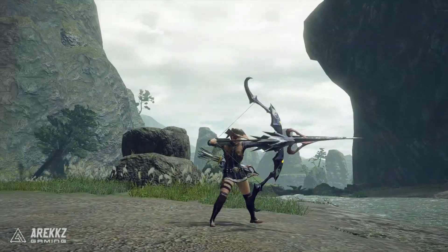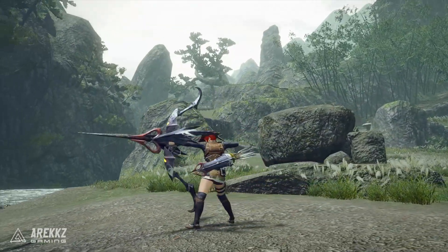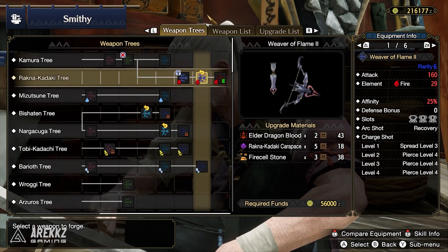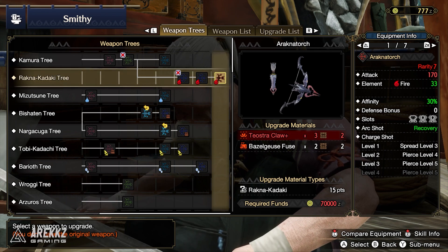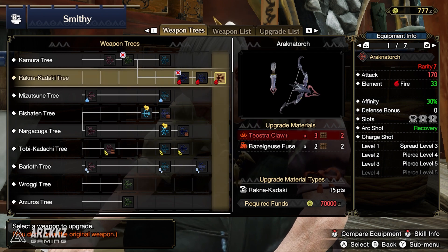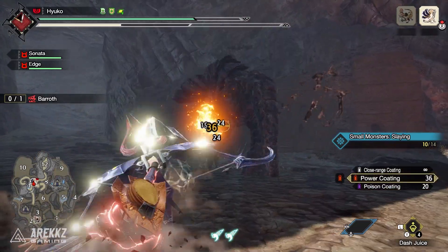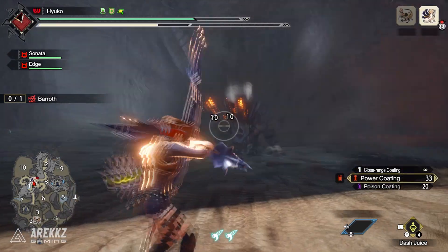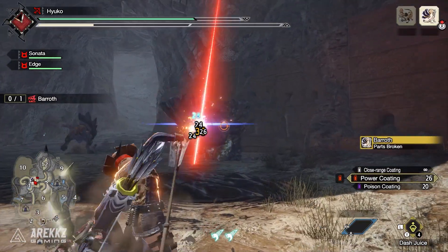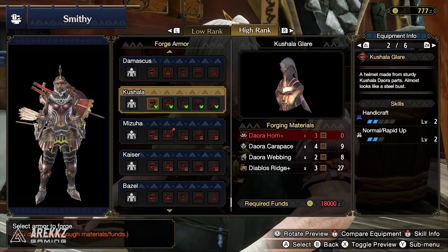Item five is the Rachna Kadaki Bow — not a new item, it's been in the game since launch, but as of the update it now has an upgrade to rarity 7. The upgraded version now has Pierce level 4, Pierce level 5, and level 5 shots, improving on the original. Since Pierce is now available as a decoration, Pierce Bow is a very viable build, and this bow has nice affinity, nice attack, and nice slots to support it.